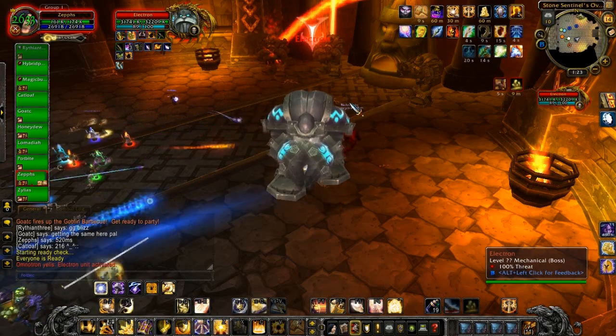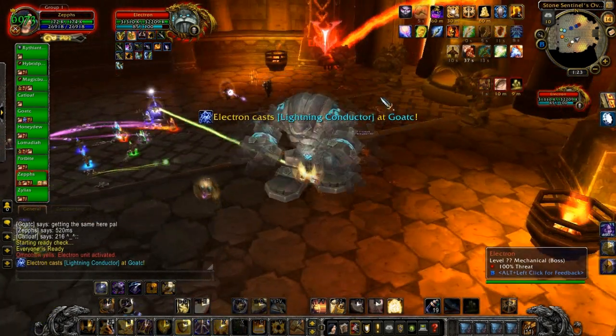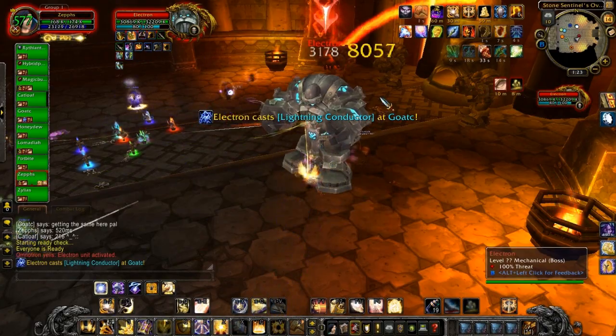Electron has two abilities which mean you need to spread out. Chain Lightning, which increases its damage per jump, and Lightning Conductor, which is a debuff that makes people explode, so you need to move away from them.